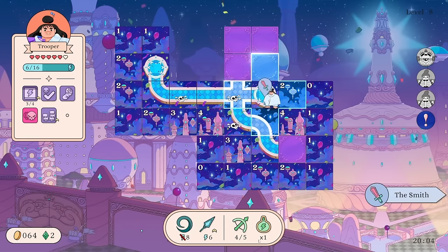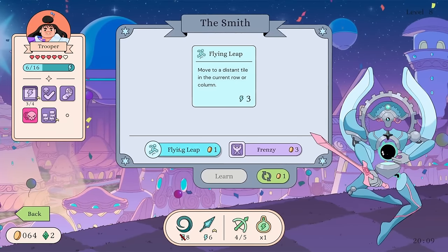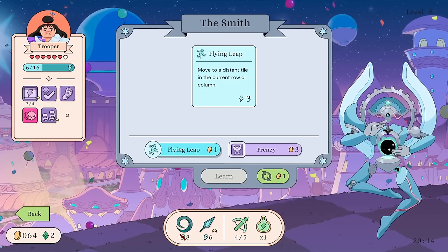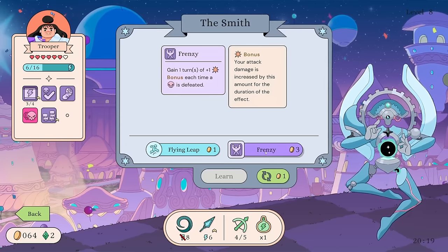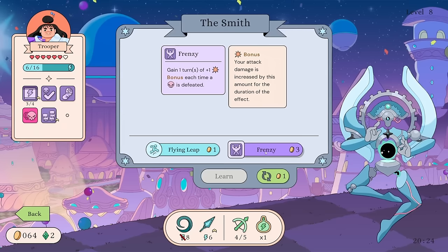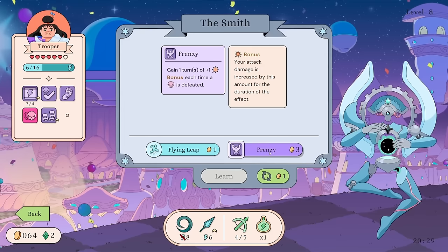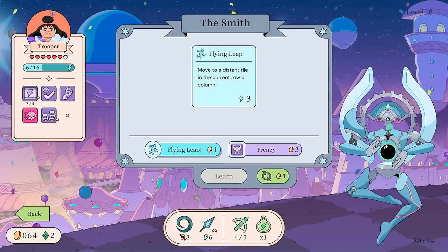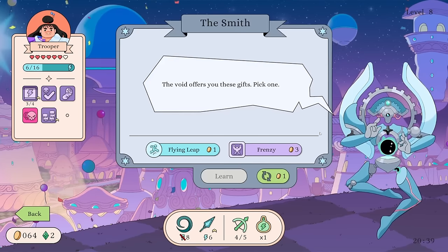No enemies there — okay, let's go to the smith! They can give us another new attack: move to a distant tile in the current row or column. We have ways to spend our energy now. Gain one turn of plus one bonus damage — each time an enemy is defeated your attack damage is increased by this amount for the duration of the effect. So it's a passive — it's cheap.